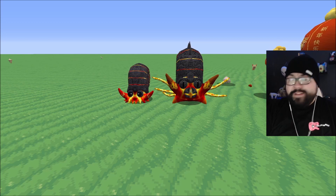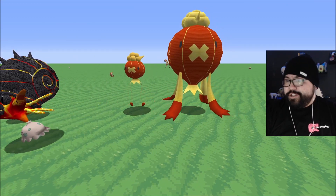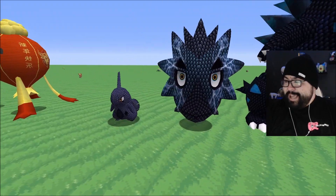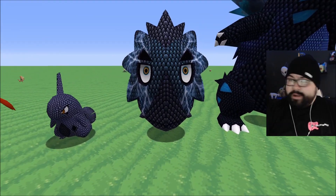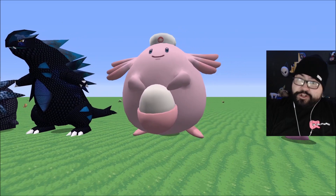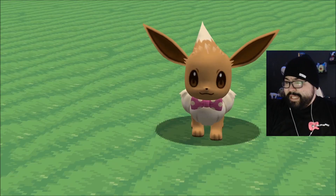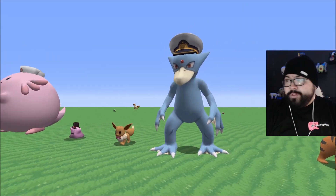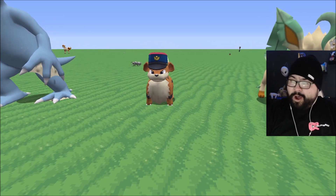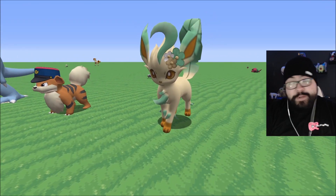We have an Omanyte and Omastar — these are their Halloween textures. We have a Driftloon and Drifblim based off of lanterns, like Japanese lanterns, which is pretty cool. We have a Larvitar, Pupitar, and Tyranitar which are scales-themed — and the Pupitar kind of has lightning on it, like Godzilla. We have Chansey with a Nurse Joy hat, Ditto with a top hat, Eevee with a bow, Golduck with a sailor's hat, Growlithe with an Officer Jenny hat, and Leafeon with a flower on it.